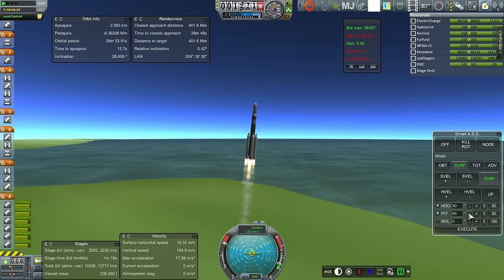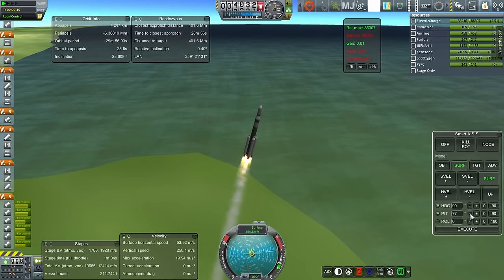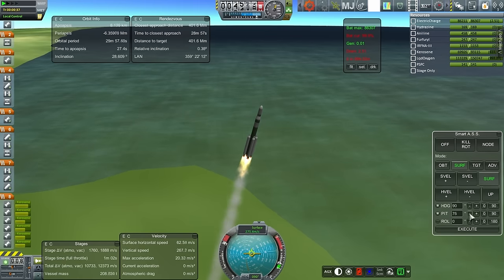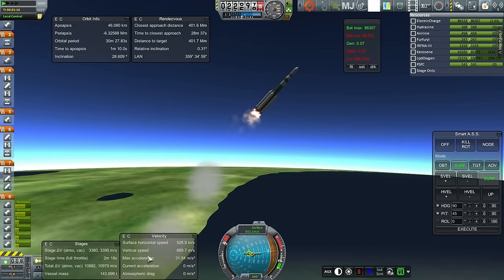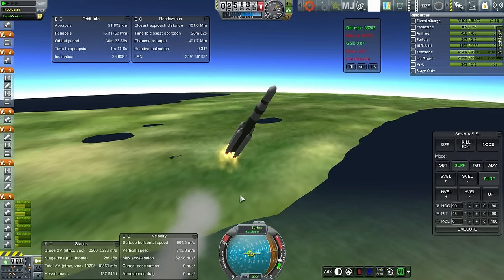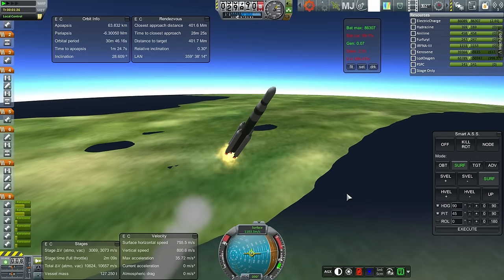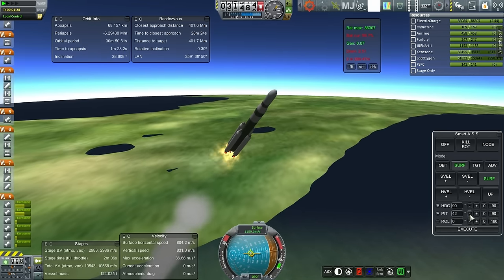Looking good. There wasn't anything else I needed to fix with this rocket. Everything is looking good. It's not two more minutes until booster separation — we've got much less time for that, but it's not showing it properly here. I don't know why MechJeb has such trouble figuring out that the boosters need to separate earlier. 30 kilometers, still looking good. Let's go to 40 degrees pitch.